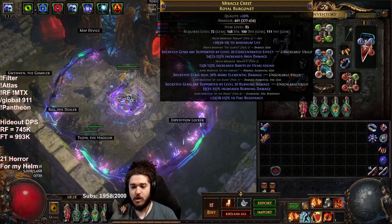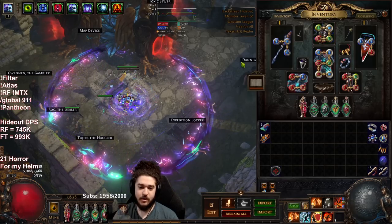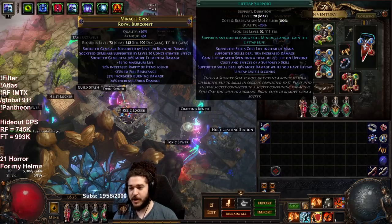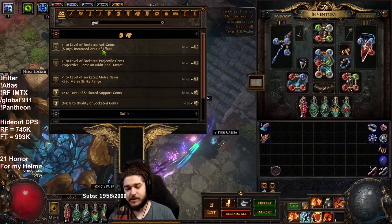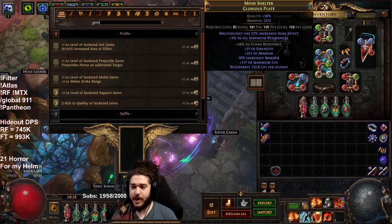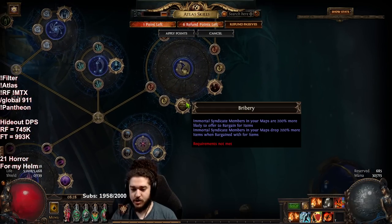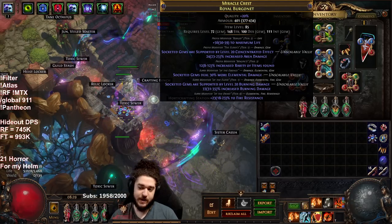Talking about the helmet — very controversial topic. There are many ways to go about the helmet. Before you get any expensive helmet, I'm a big fan of doing betrayal, unveiling helmets from any of those syndicate members. If you get a helmet unveil that's a prefix, it has a chance to unveil plus gems — but because it's an unveil and not a craft, it'll actually be plus two gems, and you can still craft life. Before you get an influenced helmet, this is a great way to get a starting helmet. I like to take the Bribery and Effective Leadership section in betrayal.